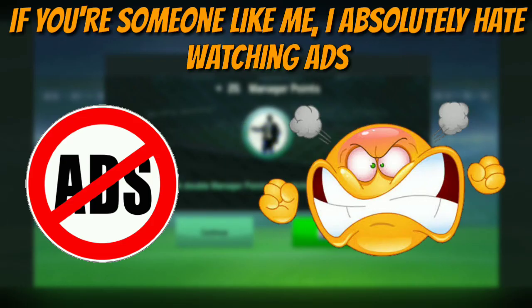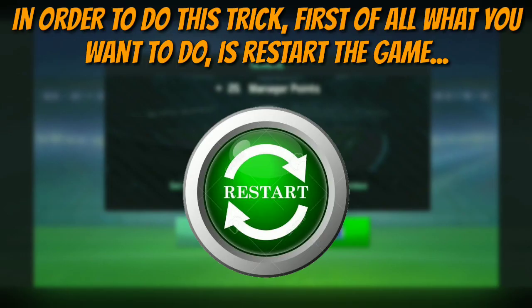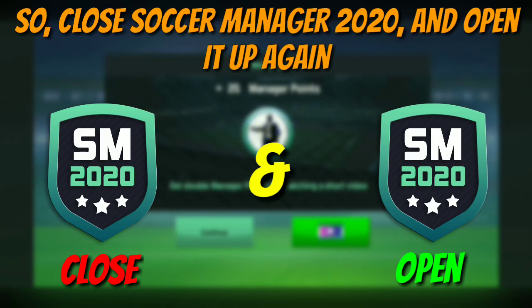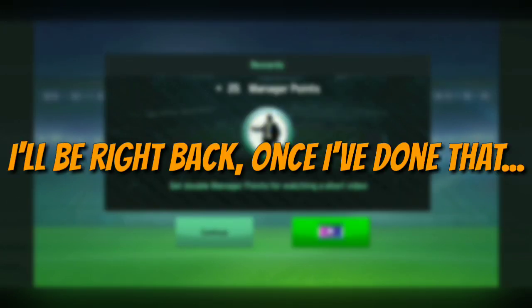If you're someone like me, I absolutely hate watching ads, and that's why I've discovered this simple trick to double your manager points without having to watch any ads at all. In order to do this trick, first of all what you want to do is restart the game — close Soccer Manager 2020 and open it up again. But before you open it up again, switch off any connection you have to the internet: switch off your mobile data and switch off your Wi-Fi.